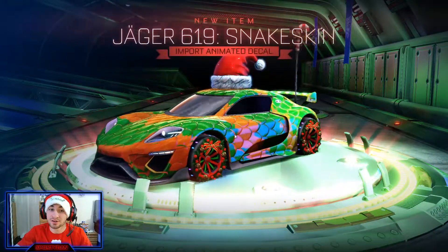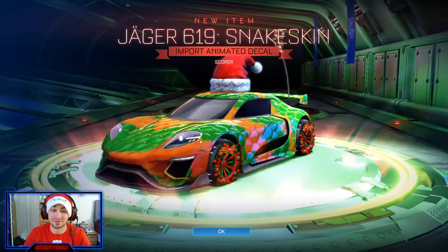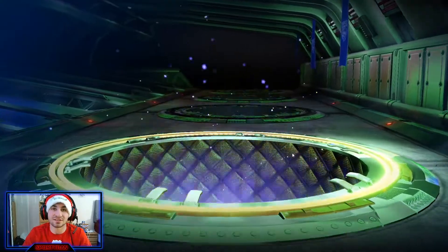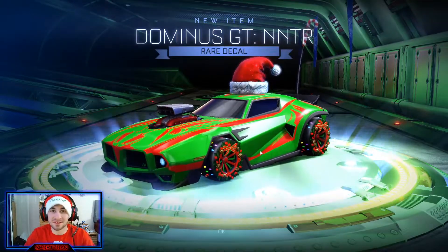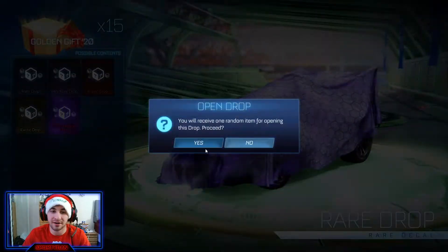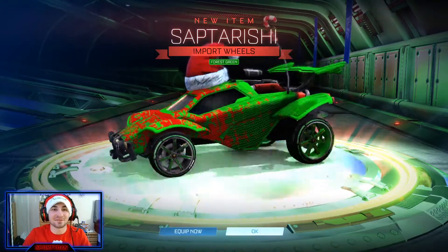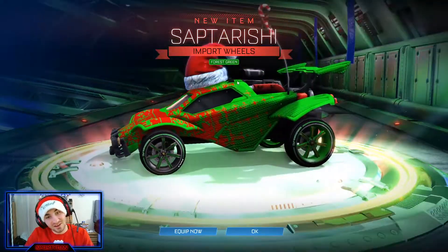Number 17 — let's go back down a bit. The snake skin decal is an import! I didn't think it was — I thought it was a very rare. That's not bad, a little better. But I'd rather have the exotic gurnauts, you know. Let's go down a bit — Dominus GT. Not terrible, not terrible. And then we'll work our way to a black market right here... black market decal? Dang, I really thought it was true for a second.